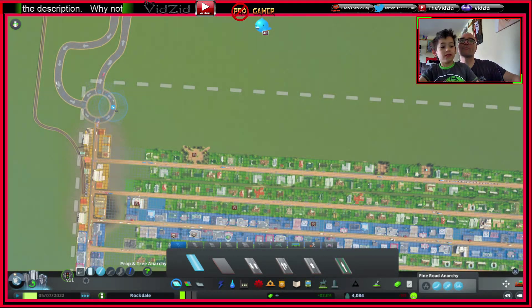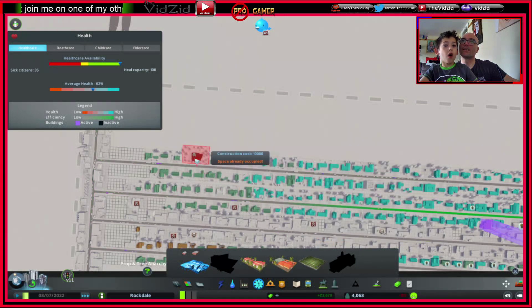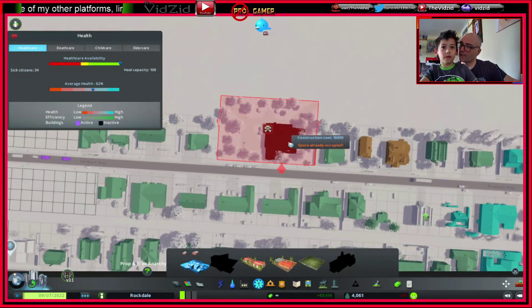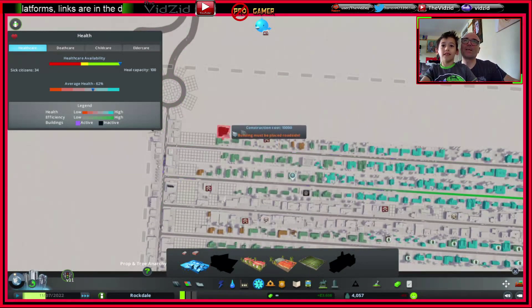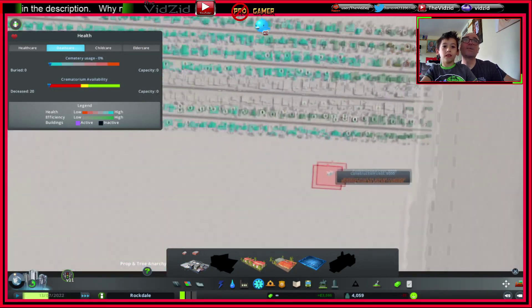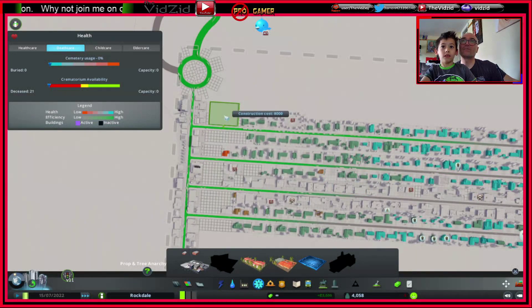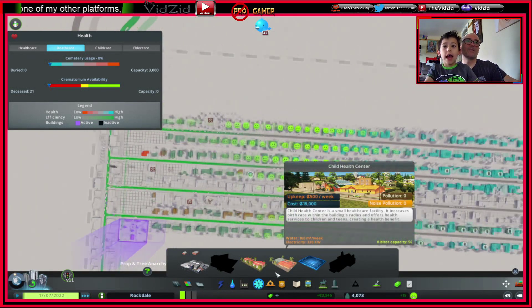I just noticed something else we've forgotten to put in — we haven't put in any cemeteries! See that symbol? It means there's a dead body in the park. So we need to put in a cemetery. People don't mind living next door to a cemetery — they actually quite enjoy it in this game. There's a big space there.